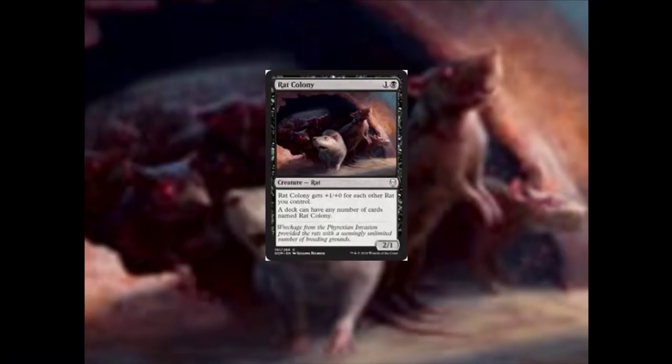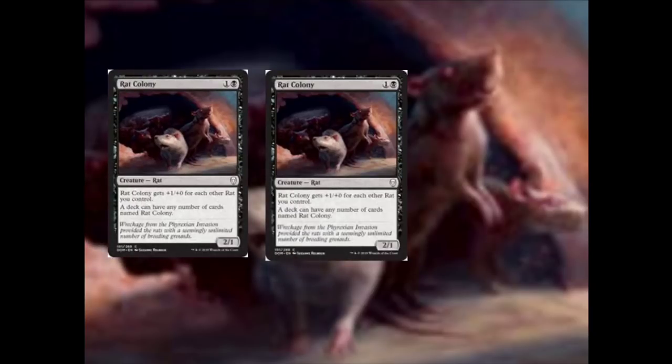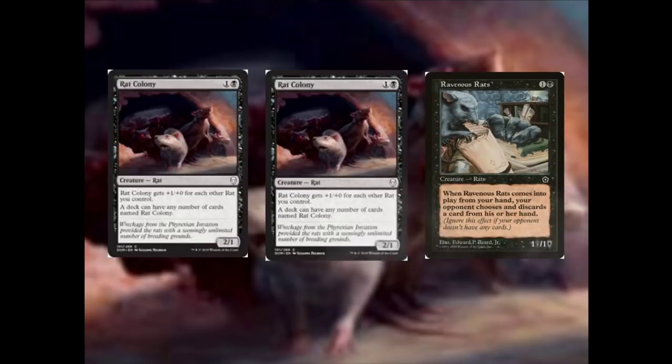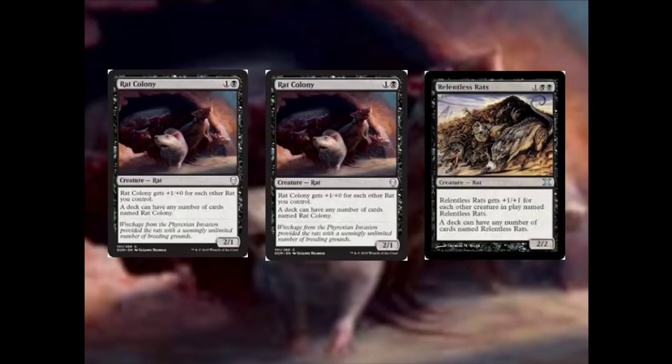So if you have 1 Rat Colony it's a 2/1, and 2 Rat Colonys are both 3/1s — 2 mana each isn't actually that bad. However, you can also have a different rat, like Ravenous Rats. The Ravenous Rats would be a 1/1, and the 2 Rat Colonys would be 4/1s, which is really good for 2 mana. You could even have a Relentless Rats and buff your Rat Colonys, but the Rat Colonys wouldn't buff the Relentless Rats.